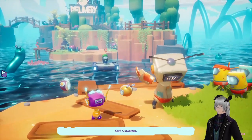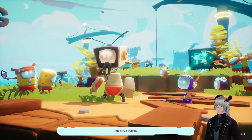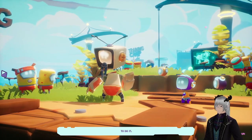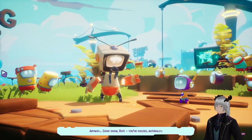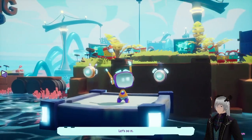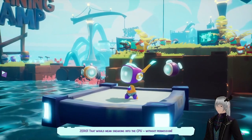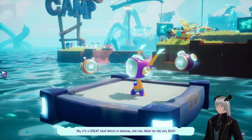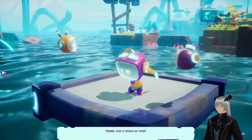Slow down! One character keeps saying that overclocking the processes will improve productivity, but nobody listens — it would just take a few simple commands, yet no bot can be bothered. Then the plot kicks off: let's overclock the system! Zero doesn't think that's a good idea — going into the CPU without permission. But the other character says it's a great idea — what do you say, Boti? The kernel said it would be good!